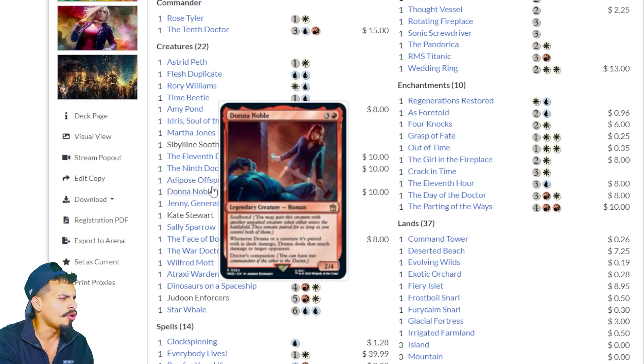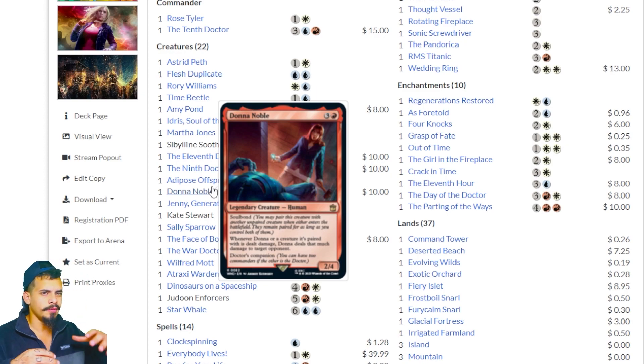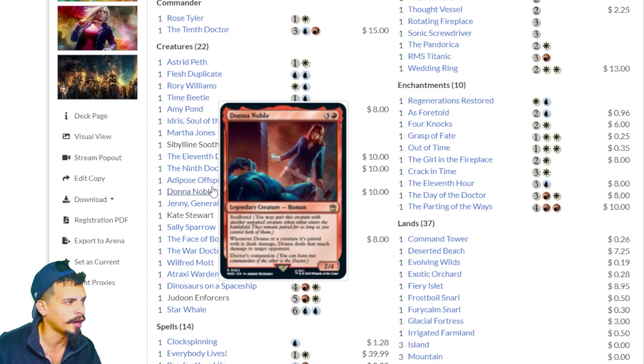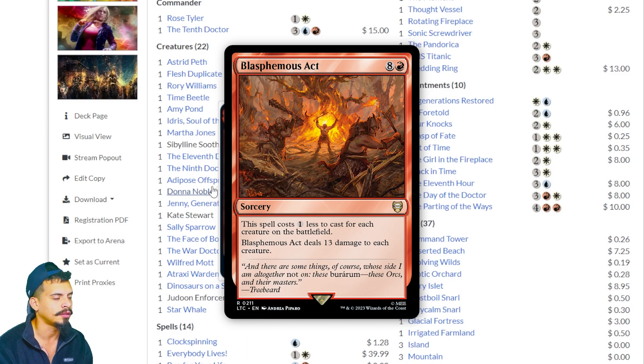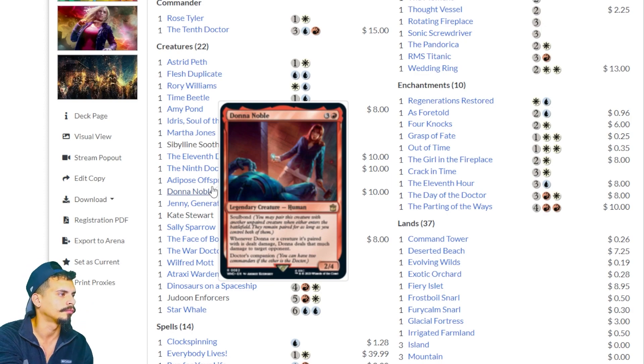Donna Noble — four mana, Soulbond. Soulbond means when it enters the battlefield you get to partner it with another creature. They both gain the ability: whenever Donna or the creature paired with her is dealt damage, deal that much damage to a target opponent. Normally you give both creatures indestructible, cast something like Blasphemous Act, and deal 26 damage to whoever you want. This card is really good and having it in the command zone is pretty strong.